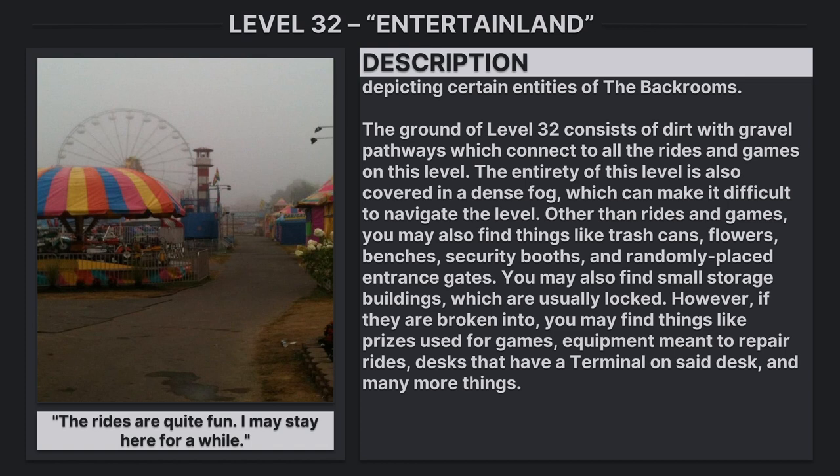The ground of Level 32 consists of dirt with gravel pathways which connect to all the rides and games on this level. The entirety of this level is also covered in a dense fog, which can make it difficult to navigate. Other than rides and games, you may also find things like trash cans, flowers, benches, security booths, and randomly placed entrance gates. There are also small storage buildings which are usually locked, but if broken into, you may find prizes used for games, equipment meant to repair rides, desks with a terminal, and many more things.